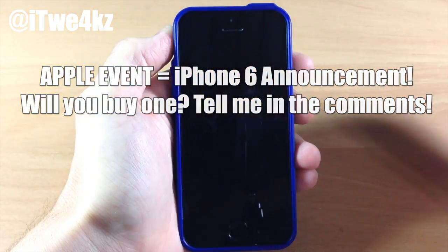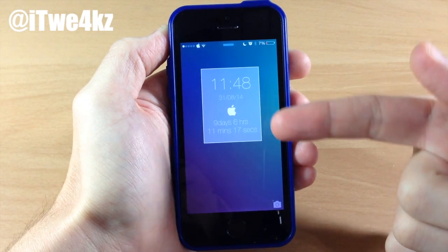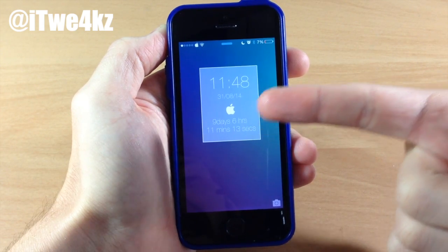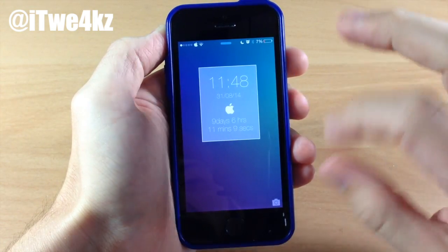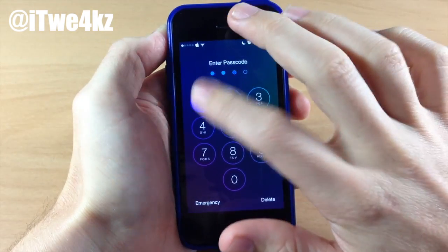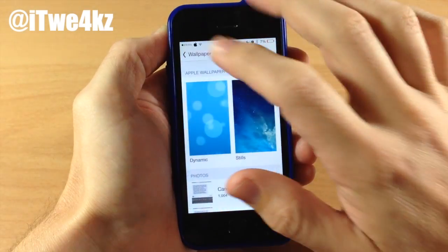If we go to our lock screen, you can see that it has the time, the date, and right below that it has a countdown. Until the Apple event we have 9 days, 6 hours, 11 minutes, and 12 seconds. So it's always going to remind you right there on your lock screen every time you unlock your device. If we unlock and go into Settings, this is how you're going to set it up.